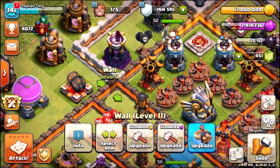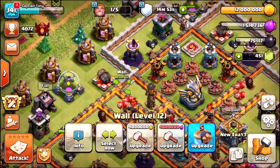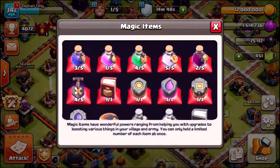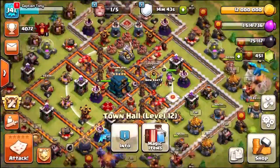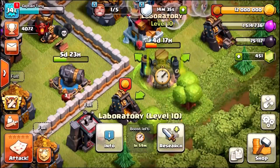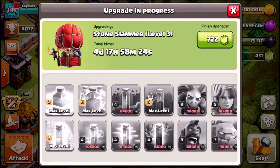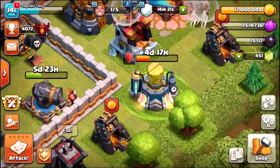I'm gonna get rid of 6.4 million elixir and use the rune of elixir in a couple of seconds. We've also got a book of spells, but we can't use that. I can boost research for a 20-hour period for the price of two hours, which is gonna help us out. We're maxing out the stone slammer to level three — our second max level siege machine — which is awesome.